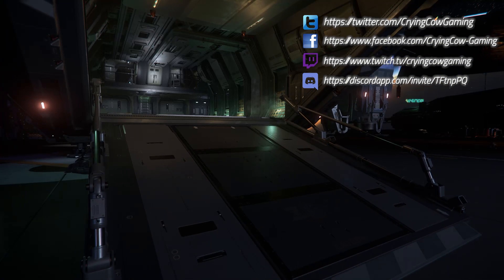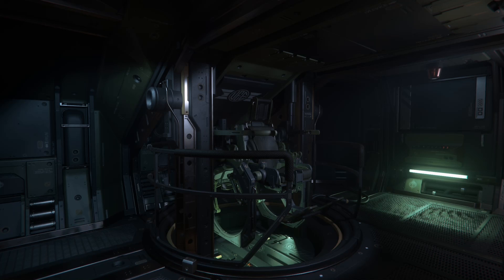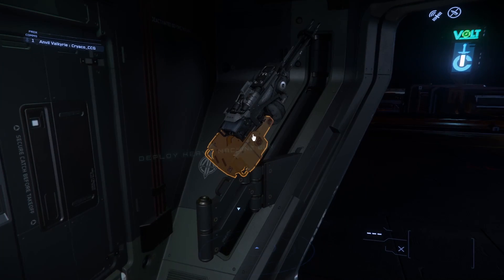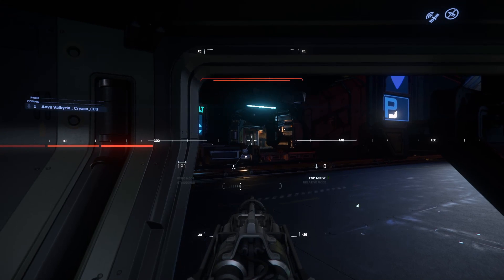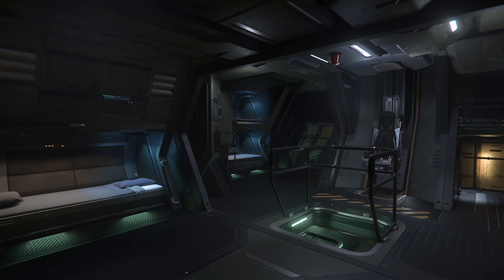Entering the ship via the rear vehicle bay gives access to the troop jump seats through a pair of heavy doors. These jump seat areas also serve as an airlock between the entrance ramp and the turret on the ship's belly. The vehicle and cargo bay also gives access to weapon racks and the side sliding doors which, when opened, can deploy retractable size 1 turrets to provide cover to the ground troops exiting the ship. A single central ladder leads up to the five bunk beds for the flight crew, which are exposed to the elements when any of the ship's doors are opened.